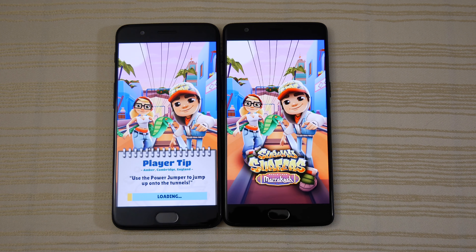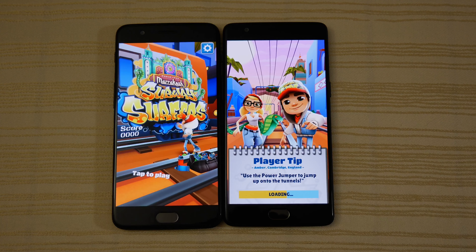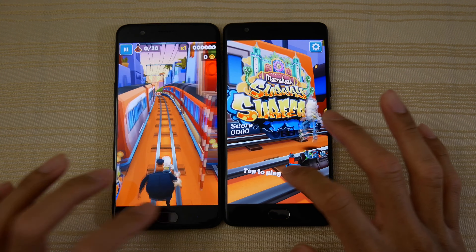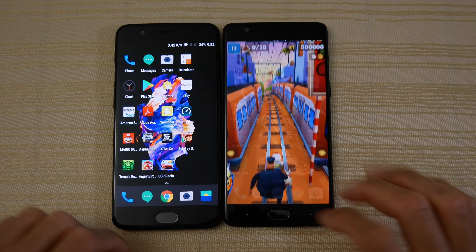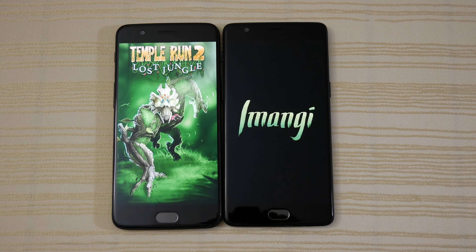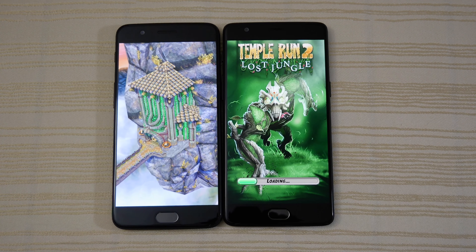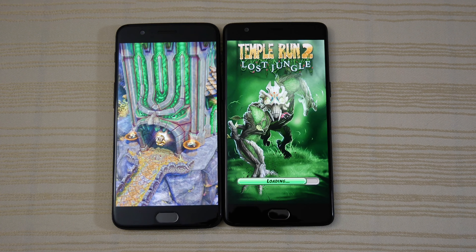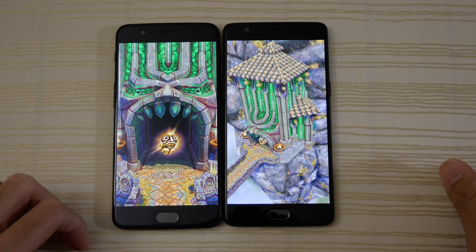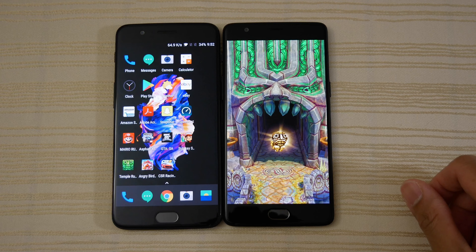Subway Surfers — OnePlus 5 a little bit ahead here. Next up, Temple Run 2. And again the OnePlus 5 a little bit ahead. Snapdragon 835 flexing its muscles a little bit, but the 821 is no slouch though.